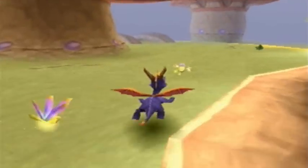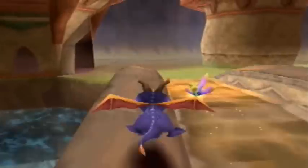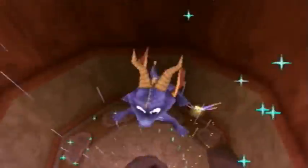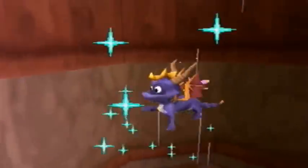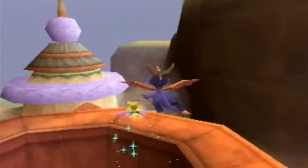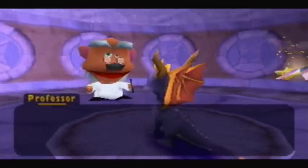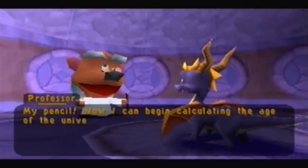For those of you who have read The Lost Hero — the sequel to The Last Olympian — you guys should know that Jason's weapon was the coin that he just flipped to get two types of weapons. I can't remember what they were off the top of my head; I think one of them was a halberd, something that Noda uses in Angel Beats — or actually one of them was a spear, I can't remember. There we go. My pencil! Now I can begin calculating the age of the universe again. Here, take this orb.